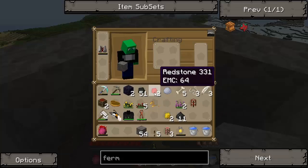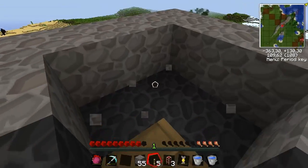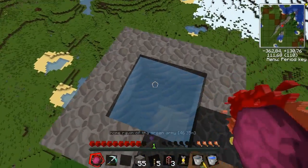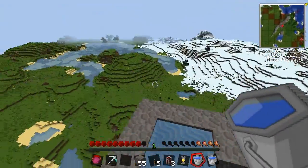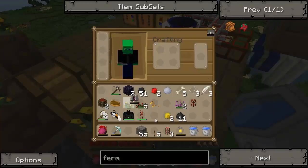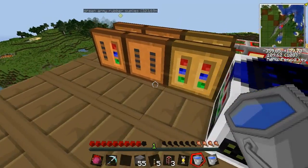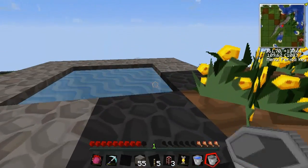This isn't the most ideal way - I'm gonna make it one bigger later to make it a 3x3 eternal source with a pump so I can pump water to these machines instead.